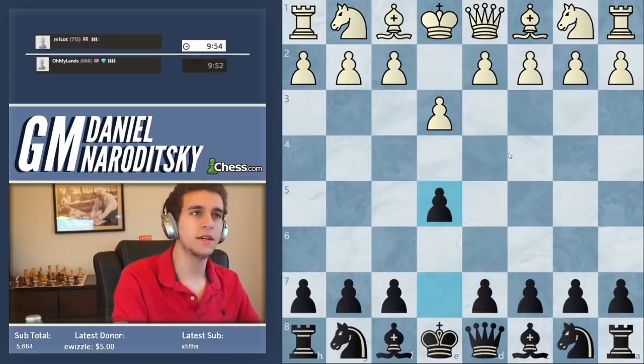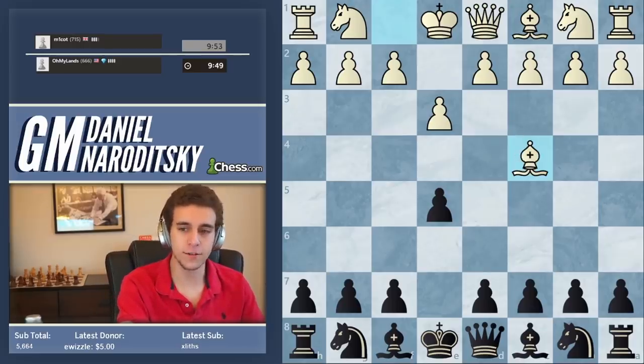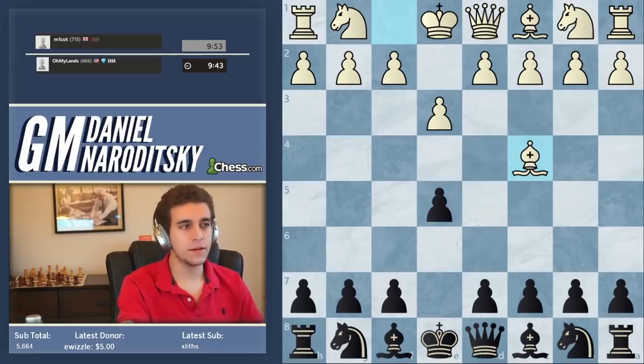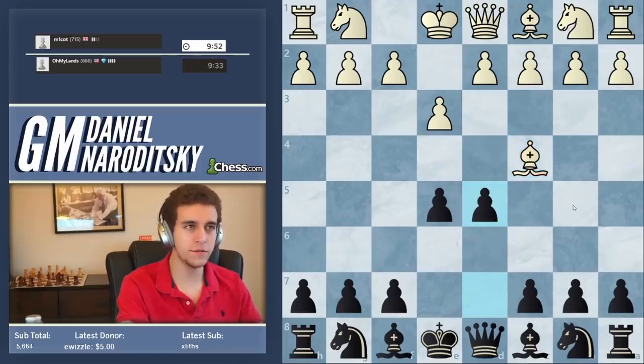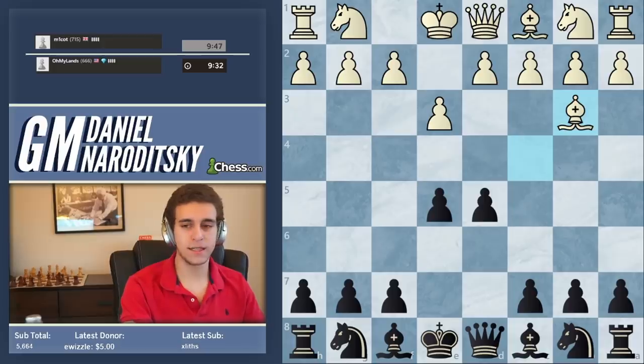E5 - this is sort of a reversed French. There's nothing wrong inherently with playing a reversed French. But Bishop C4 is not good. He's not developing his knight before his bishop, not doing a great job of occupying the center, and he's giving us a chance to occupy the center with tempo via the move D5, attacking the bishop. He might give us a check on B5, but that's clearly not scary. Bishop B3.